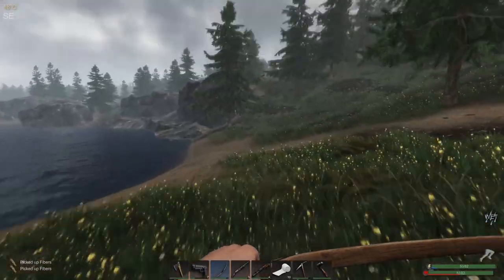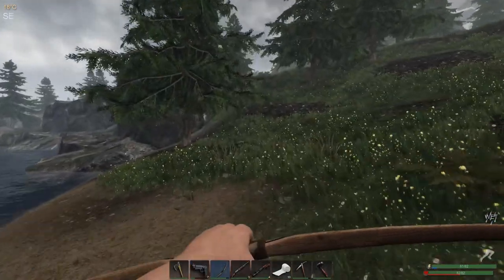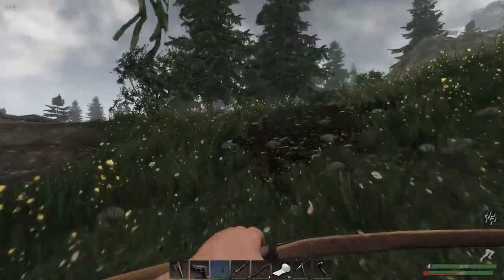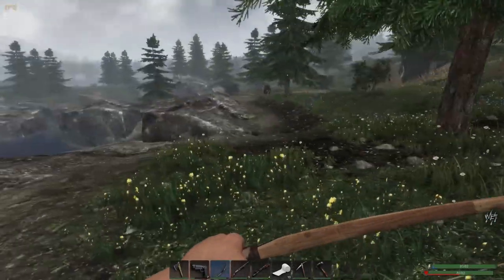Is that a locked crate up there? Let's have a quick look - it might be. We might have a bit of luck here. I've got my key on me. Nah, it's just part of the terrain. My eyes were playing tricks on me. Damn it. I thought we might have had a locked crate - I was excited there.